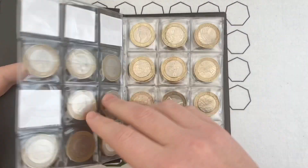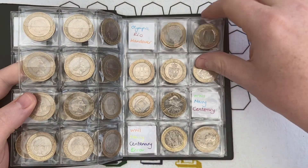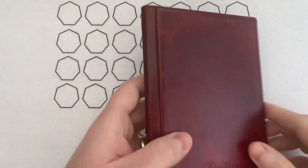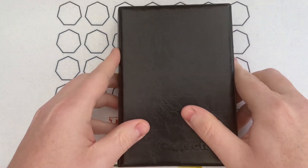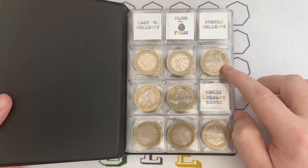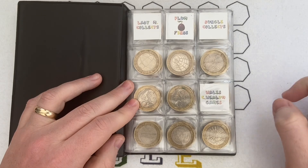Ellie needs Wales and the Commonwealths, she needs Rio handover and a Navy Centenary - that's all she needs to be completely full. Ellie is trying to get a full set of commemoratives with all the writing around the outside right way up, and I'm trying to do exactly the same but with the writing upside down.